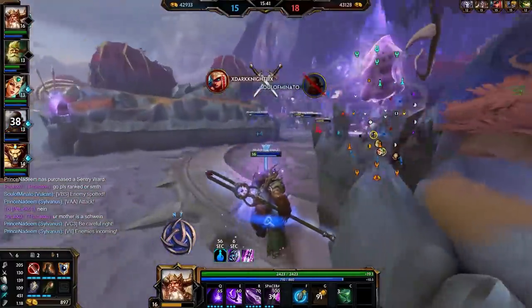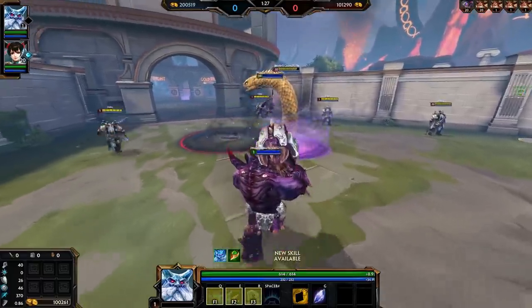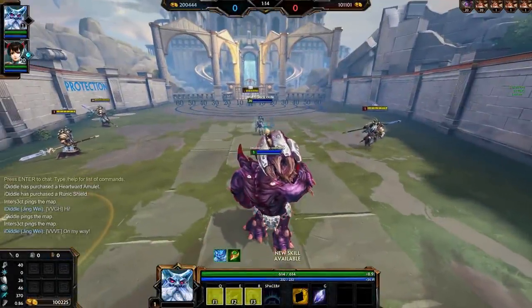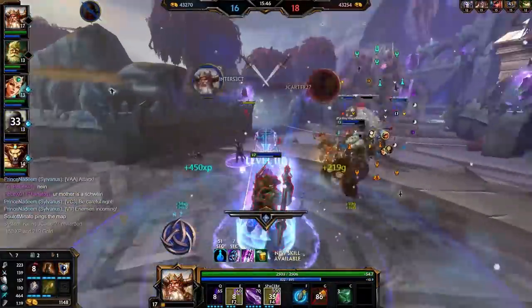There are other god-specific examples, such as Yormungandr who can't be displaced by knockups or pulls — instead he has a fading slow applied to him and takes increased damage. And Jingwei can dash out of knockups, which no other character can do, as knockups are completely inescapable for everyone else. But I won't spend too much time covering every specific god interaction here.